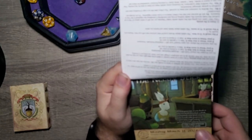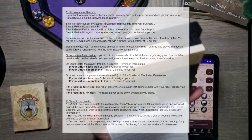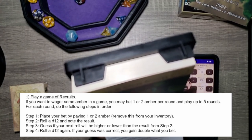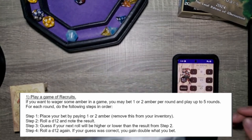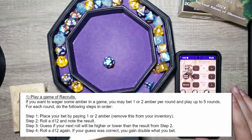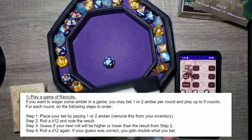We'll play a game of Recruits. If you want to wager some amber, you may bet one or two amber per round and play up to five rounds. We'll play at least a couple of rounds and wager two amber. Step one: place your bet of one or two amber, removed from inventory.